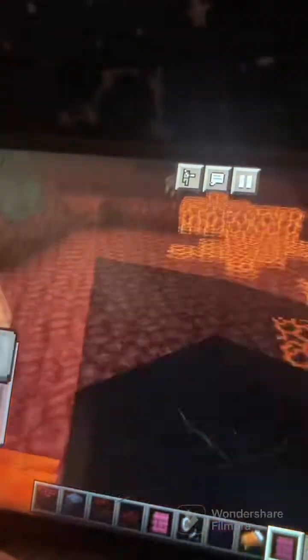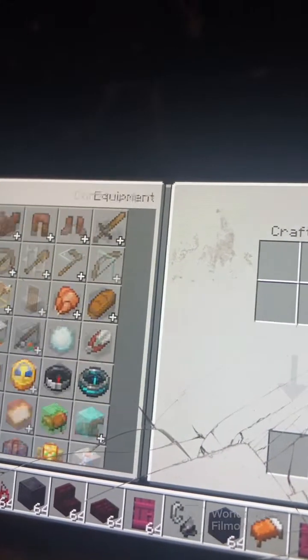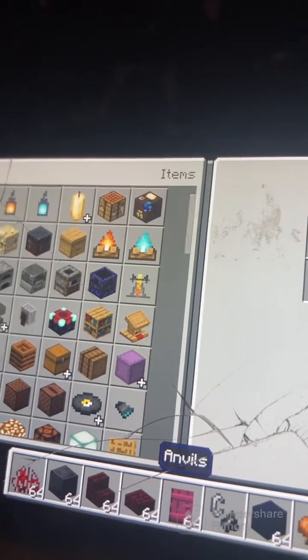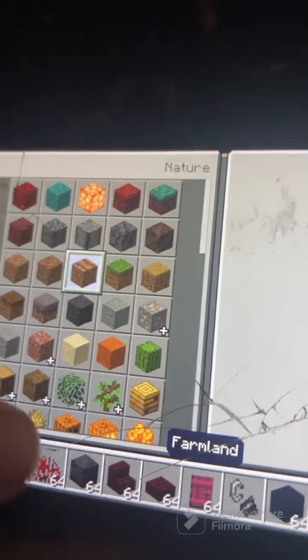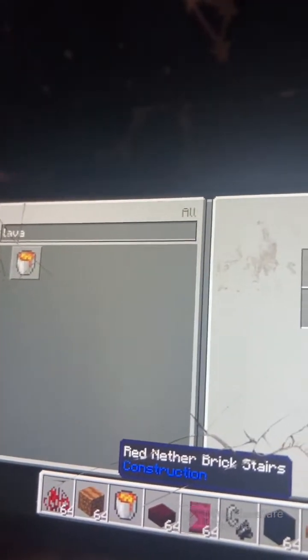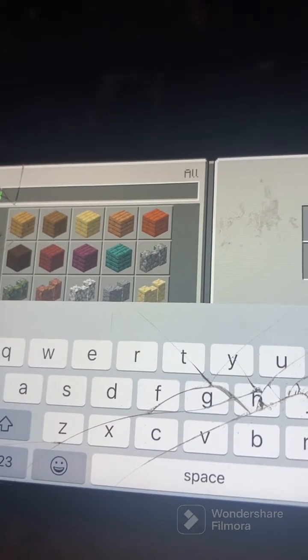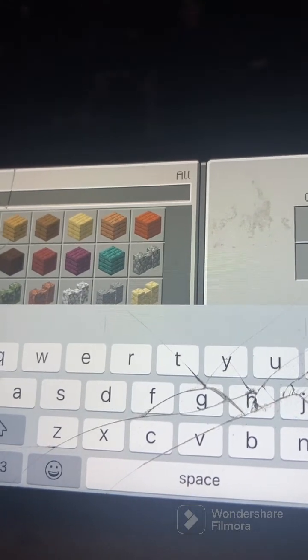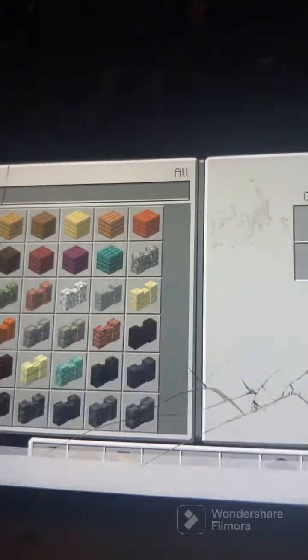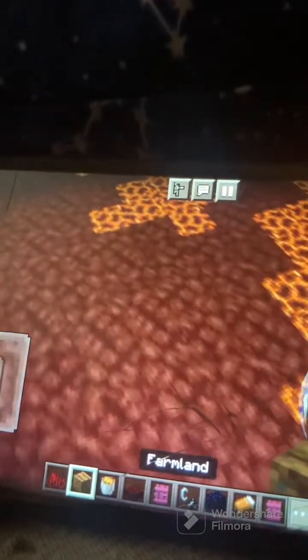We've got two houses finished. Now I want to do something different — I want to grow crops around here. We're going to be growing some crimson roots. Water can't spawn in the nether, so we're going to have to use lava instead. It probably won't moisten the dirt, but we're going to make it work — it's still going to be a farm of sorts.